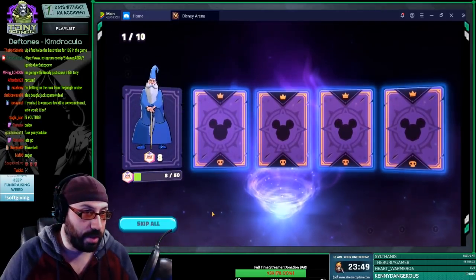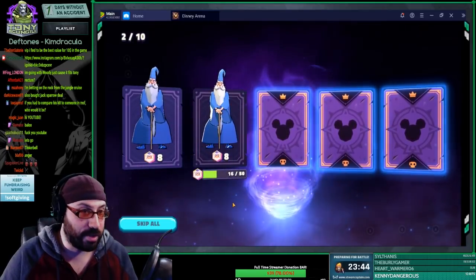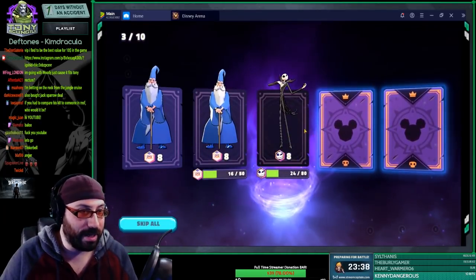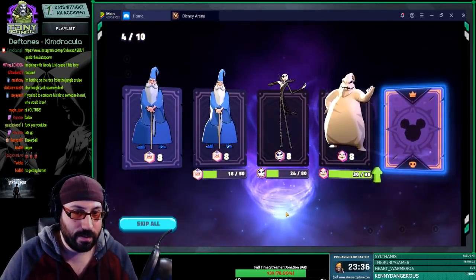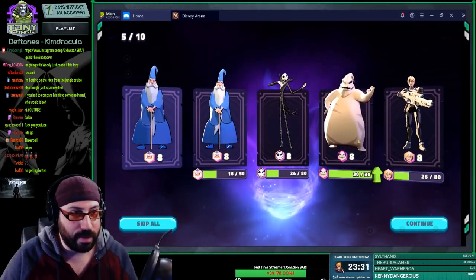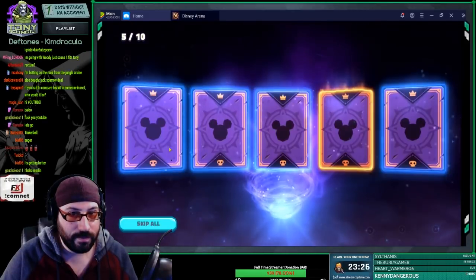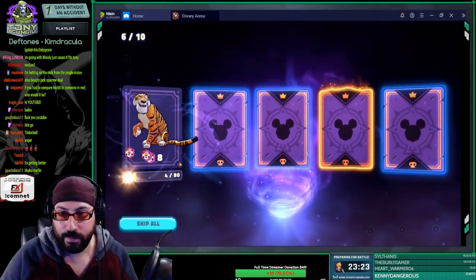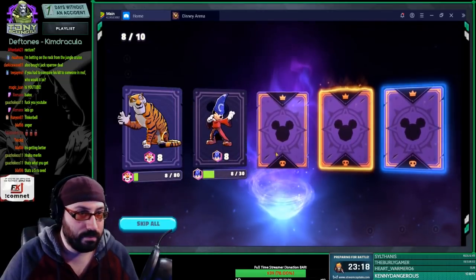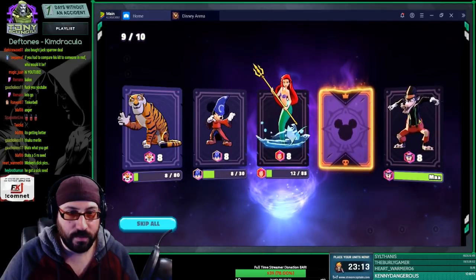Eight Merlin shards. That does not rock. Eight Jacks. We're getting a lot of eights — I don't like eights. A little bit of Oogie. I'm noticing a pattern here. Eight Shere Khan. Wonderful. That's unfortunate.